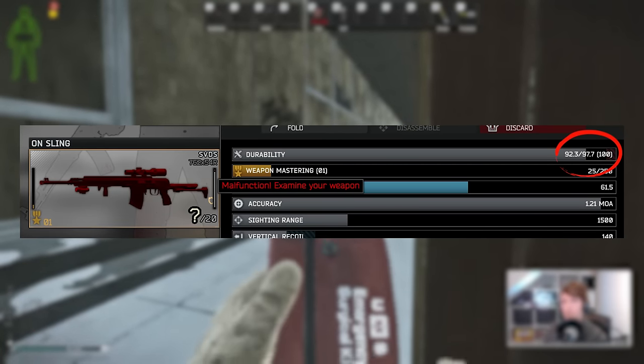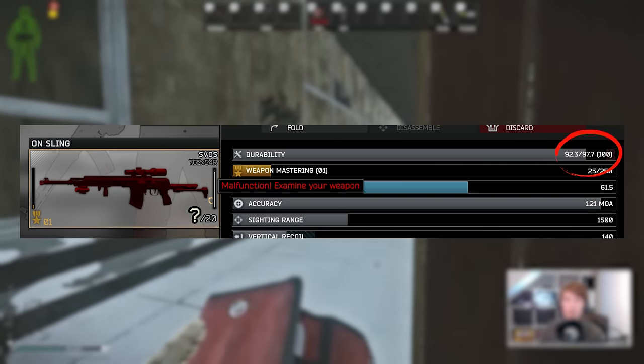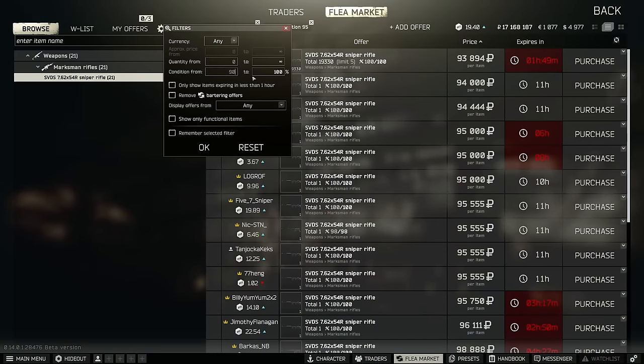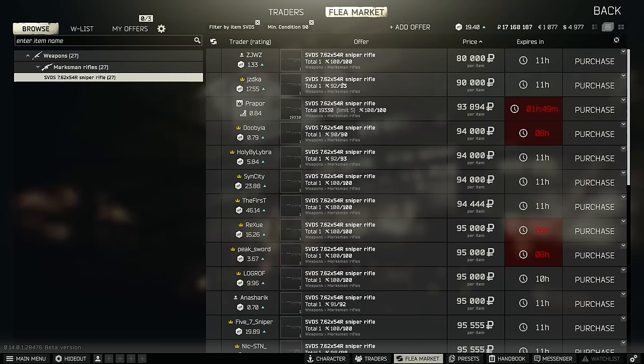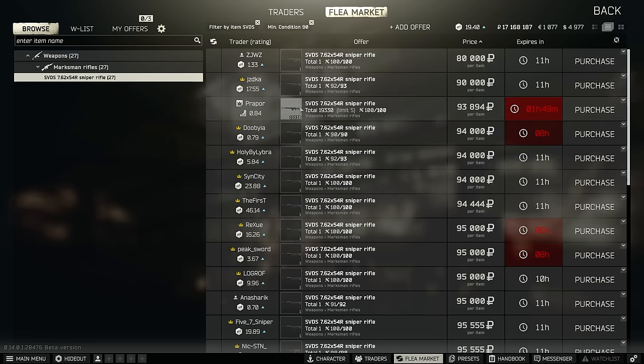I had a jam in testing at 92.3, which is the first one that I've had in a long time because I normally never use weapons under 93. That said, given the SVD is semi-auto, it's not quite as bad as with some of the other faster firing weapons in Tarkov, so you can get away with it if you're willing to run the risk and shooting at longer ranges where it's a little bit less life and death.